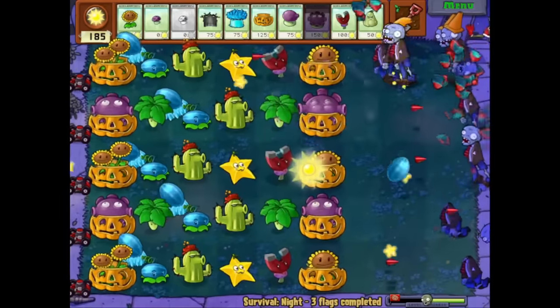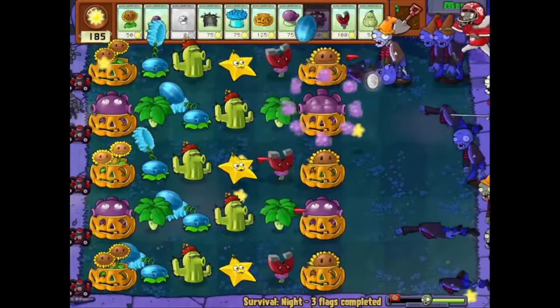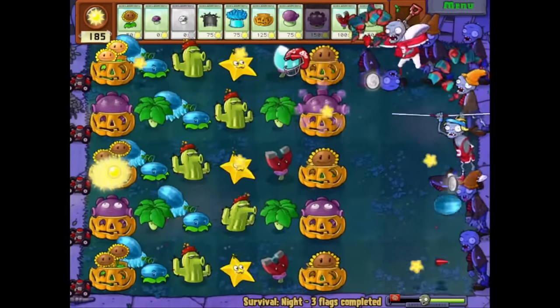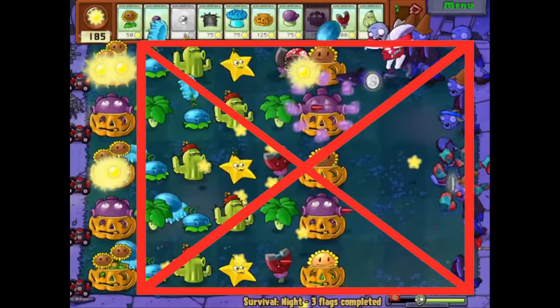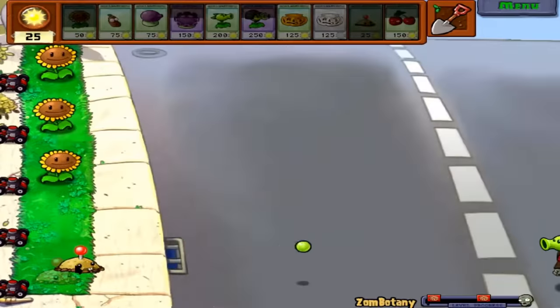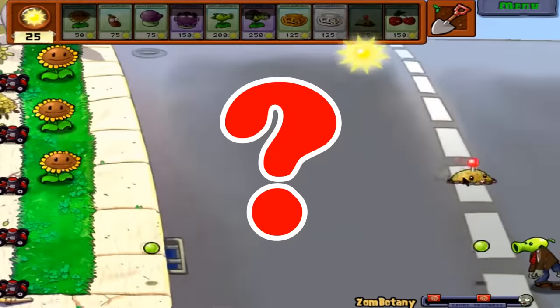The very basic premise of Plants vs. Zombies is that a variety of plants combined together creates a well-structured defense against a variety of opposing threats. But what if we took that away and restricted ourselves to only one column, only allowing one plant per row? Can you still beat the game this way?